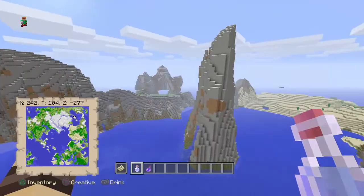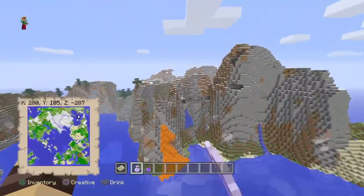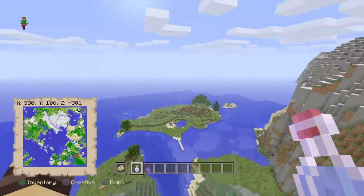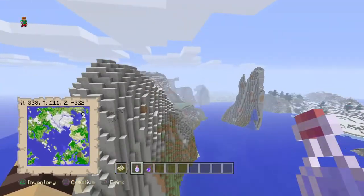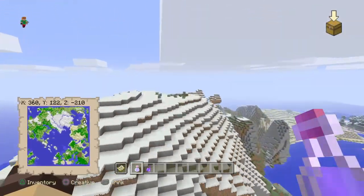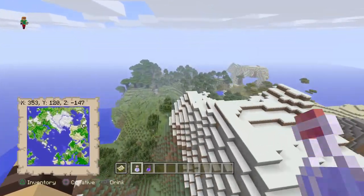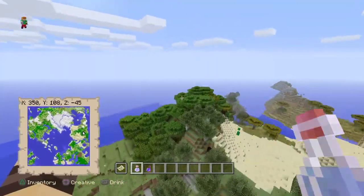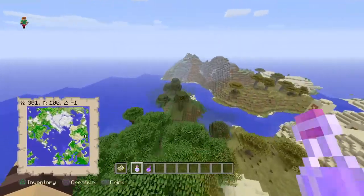Pretty much you have mountains, which you can mine for stone or cobblestone - it would be really cool to make a house on top of a mountain or an underground house. You also have a rooftop forest and a swamp.